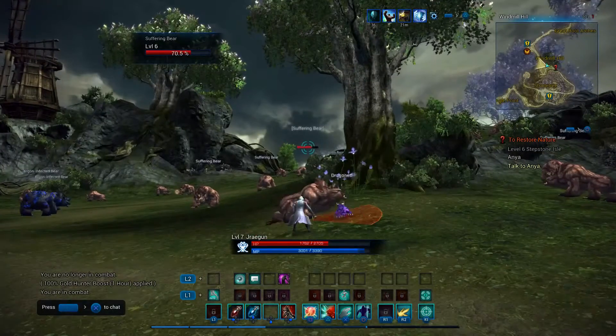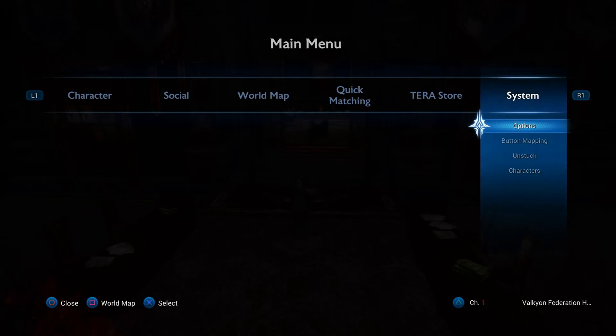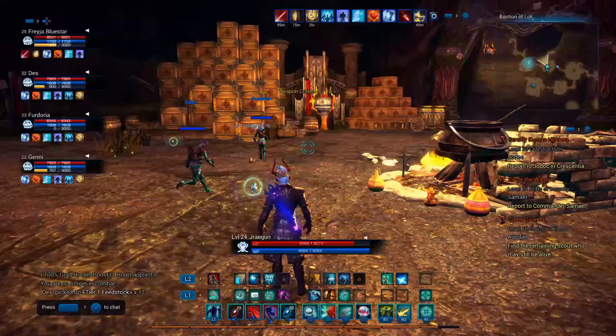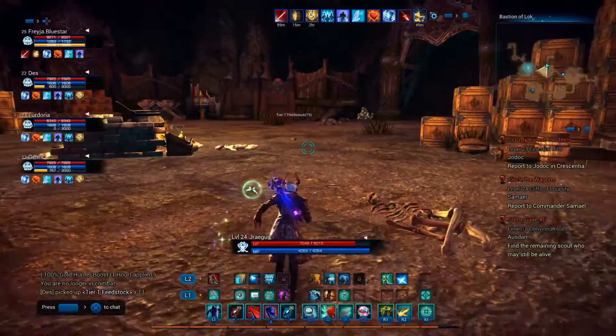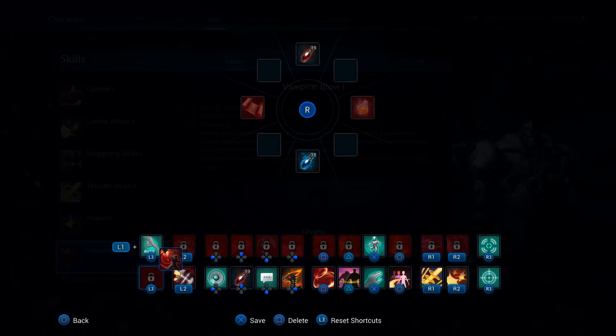Number 9: extra slots. In the Options menu under Gameplay there is a tab to unlock extra slots by replacing the L2 key. You're able to map almost all keys to the L2 slot except the jump key, which truly allows you to create your own configuration. Note that you will lose whatever skills are mapped to the L2 slots, so you'll need to press the middle button and hit the down key to see those skills and remap them.